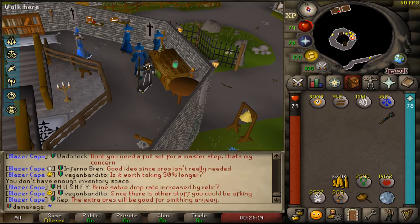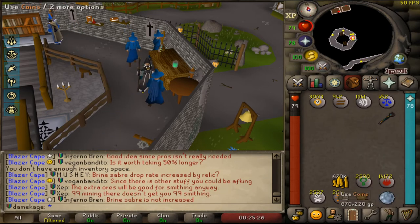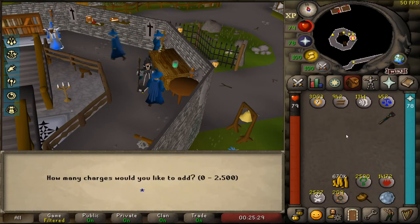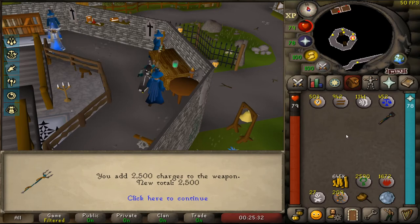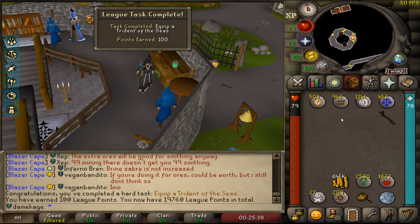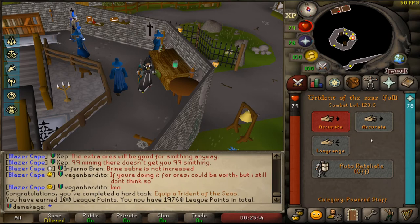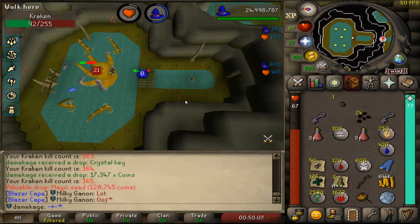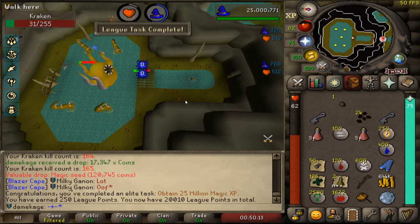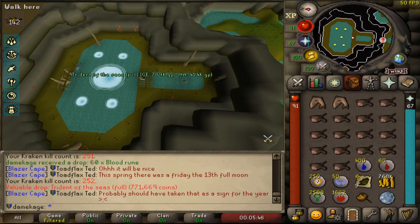Killed a few baby Kraken at the end of my slayer task and got an uncharged trident. Charged it up to full, equipped it for a task — now I have my best-in-slot mage weapon. Big milestone: I've used magic enough to hit 25 million XP. I also now have a spare trident for whenever this one runs out of charges.